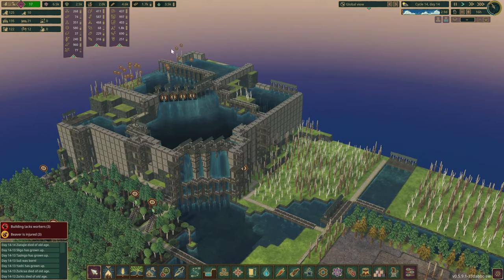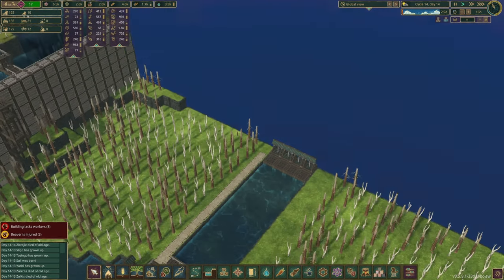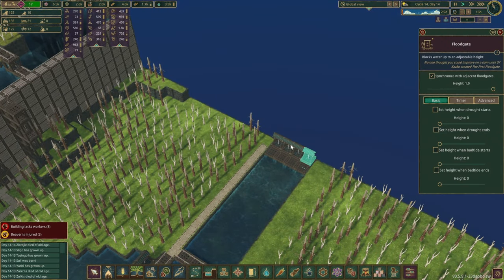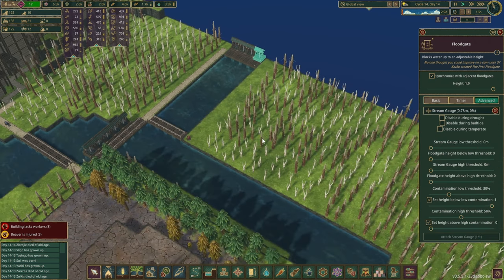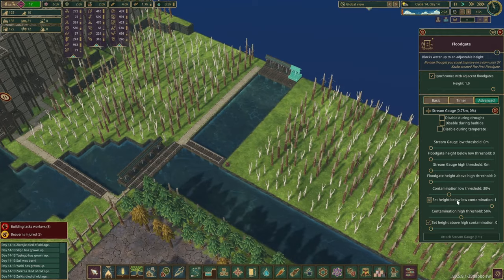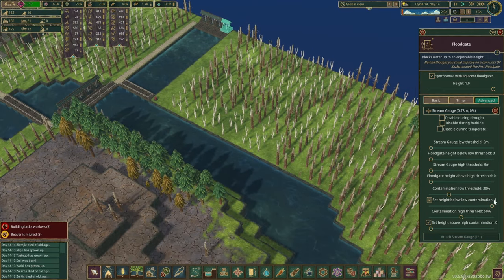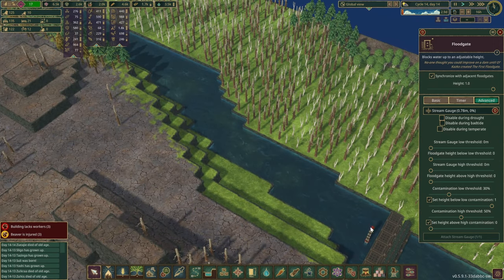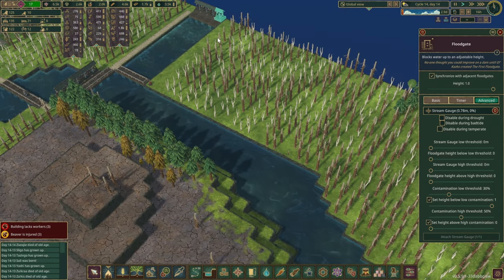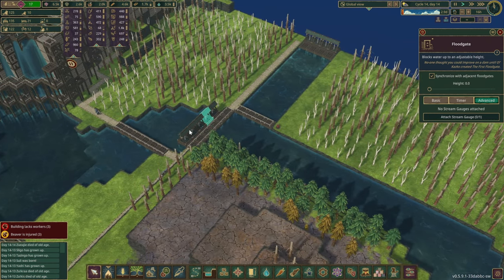What we do have now is this lovely looking reservoir over here with a little outlet for the water. I've done some automation very quickly as well - essentially we are set on the advanced mode over here, and based on the contamination level, if it picks up a little bit then we're going to open those gates, and if the contamination drops then we'll close them again.